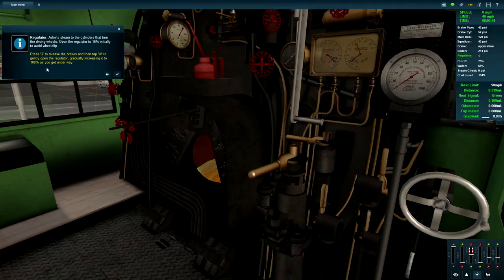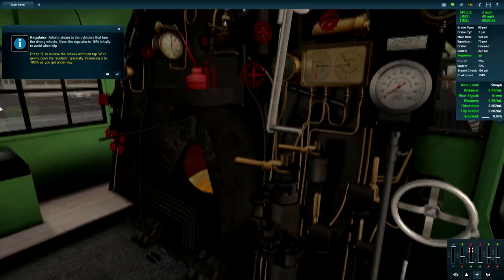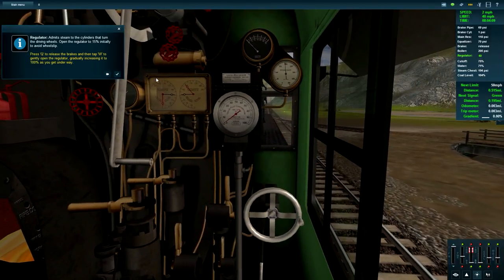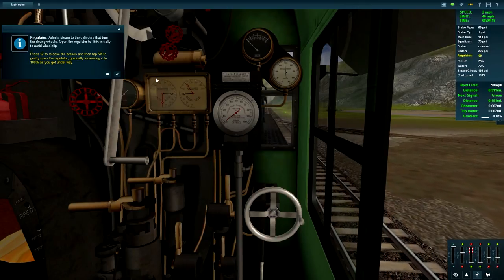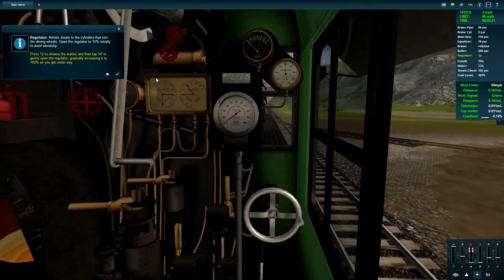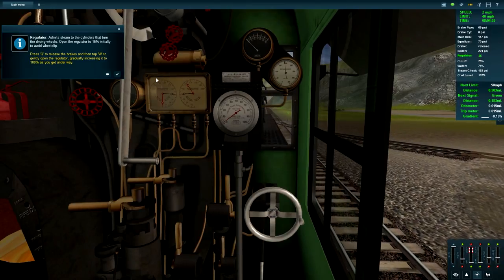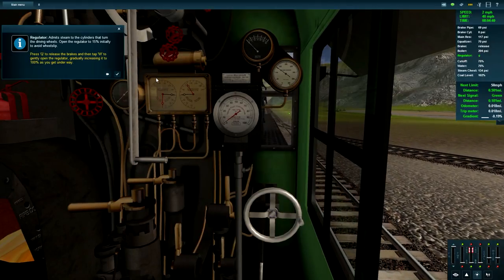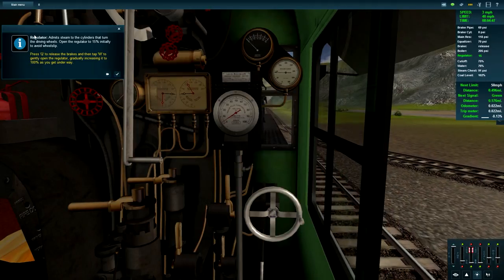Set the slider down to around 25 percent. The regulator admits steam to the cylinders that turn the driving wheels - open the regulator to 15 initially to avoid wheel slip. Press Q to release the brakes, and W to gently open up on the regulator, increasing it to 100 as you go. We're moving! They haven't bothered to come up with a new whistle yet. My controls work - I want to move forward. My regulator is flashing.